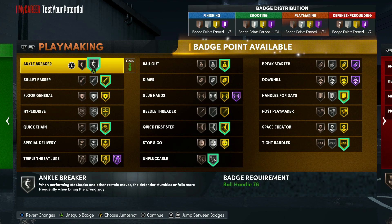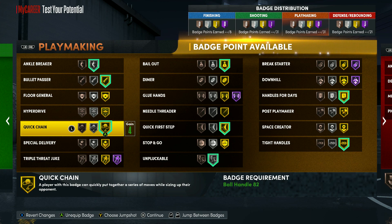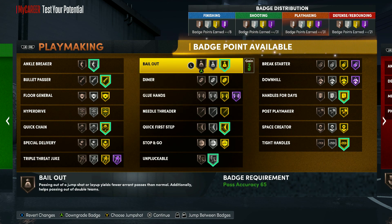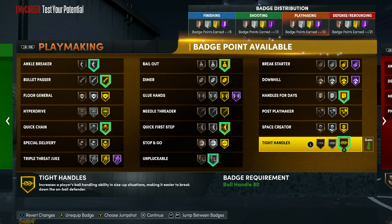For playmaking I put on Anchor Break, Bullet Passing because passing can be slow up and down the court — it's better for twos as well. Also Quick Chain, Unplugable, Bailout for when you put up a shot and there's a big defender — pass it out to the corner man. You can also add Dimer if you want. Handles for Days and Tight Handles round it out.